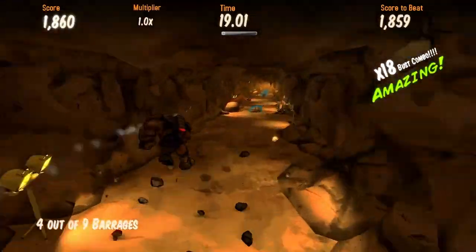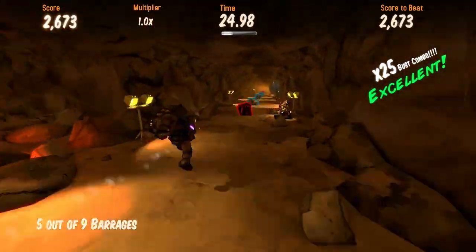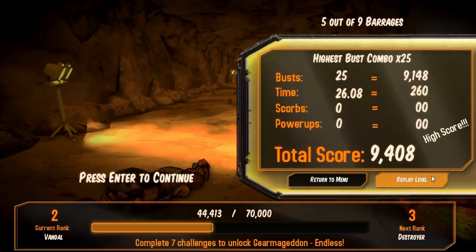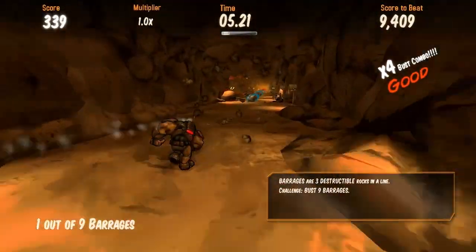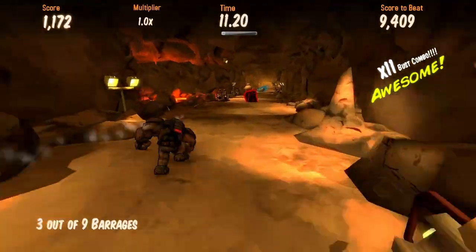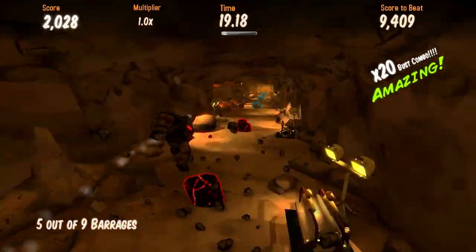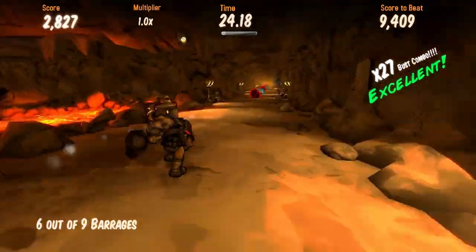If you're wondering what I'm doing here, I am currently using two buttons. It's not exactly what I'd call difficult. I'm using W and space. Space is jump, W is rush. If you rush, then you gain combo. You need to rush in order to break through the blue rocks. You must avoid the red rocks under all circumstances, otherwise you instantly lose.